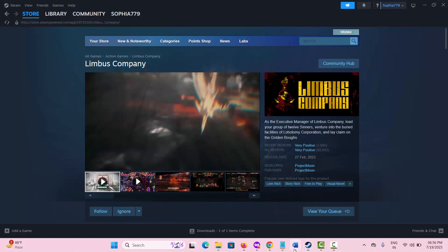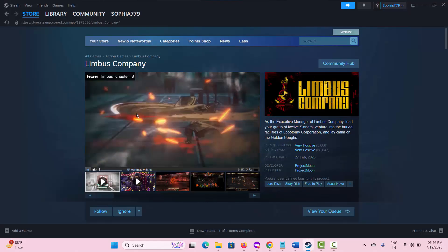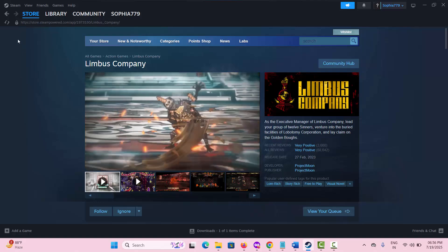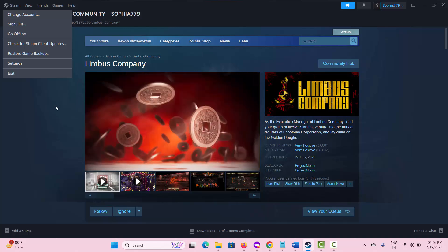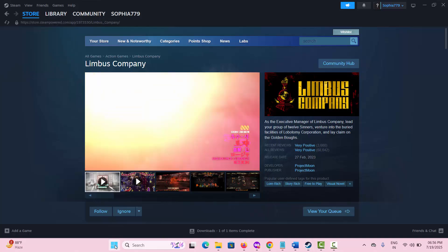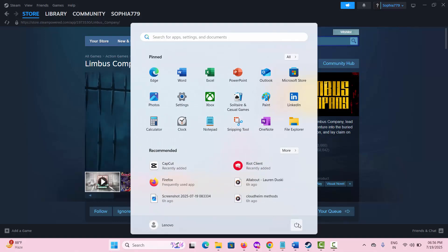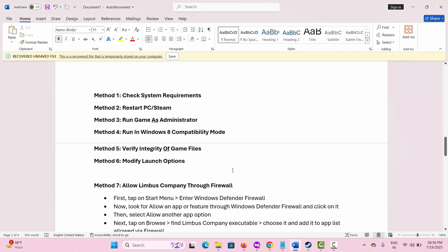The second solution is to restart your PC or Steam. To restart Steam, simply go to Steam, click on the Steam option, and then click on Exit. After this, click on the Windows icon, then click on Power and select Restart. This will restart your PC. Once done, launch the game and check if you can play it.